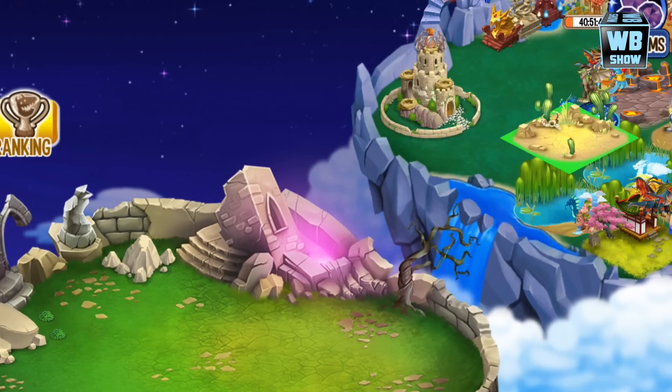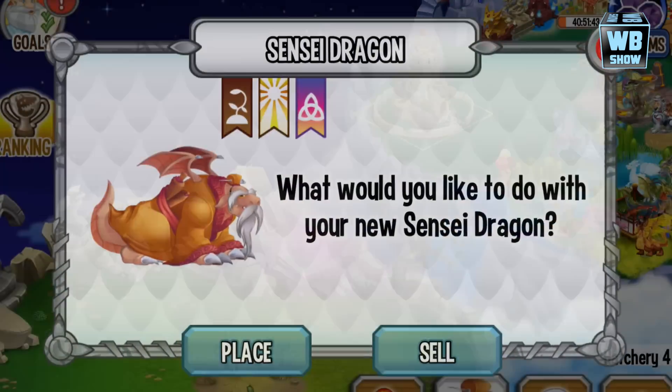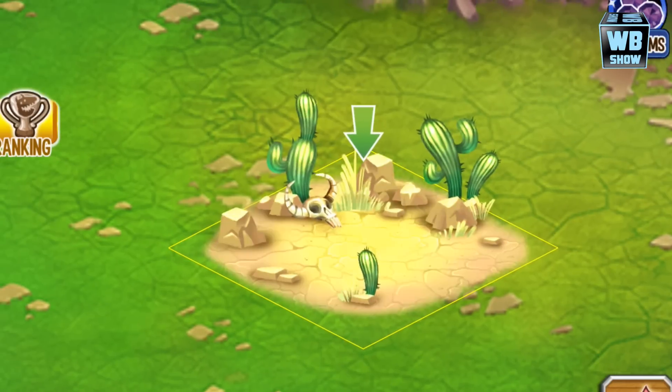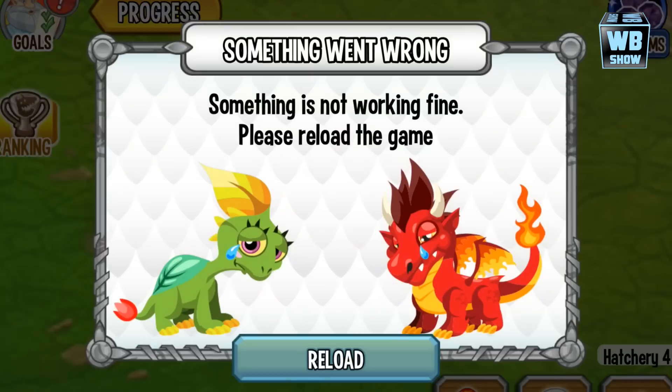Let's get a better view — I'm gonna move on over here and then we'll take a look at the dragon as it's placed into the habitat. Let's see what happens because it's an adult immediately. It becomes an adult surprisingly — from egg to adult is really strange, so I'm really surprised to see it.